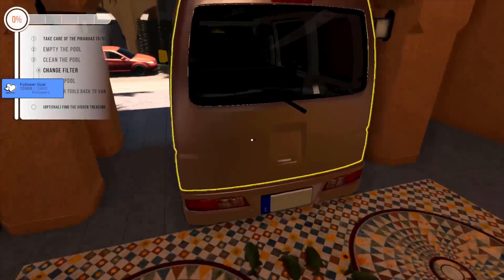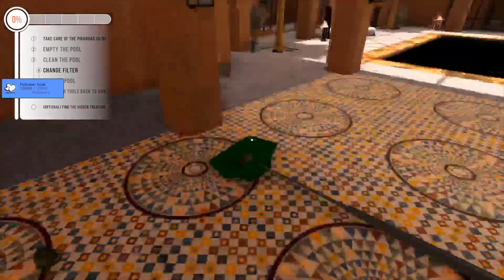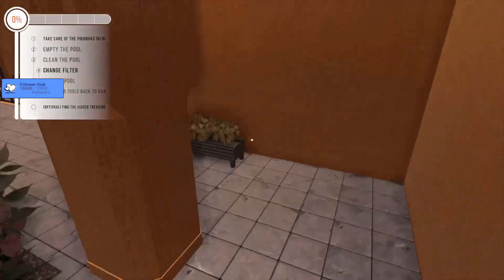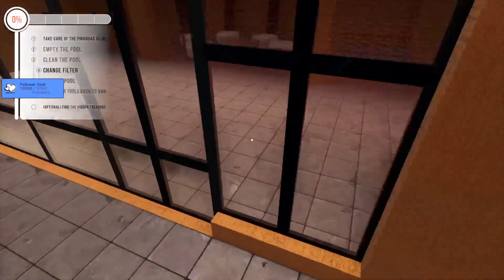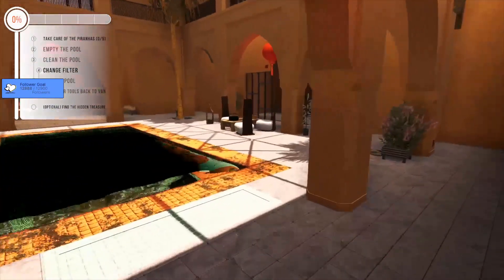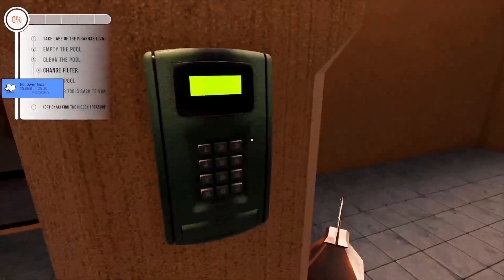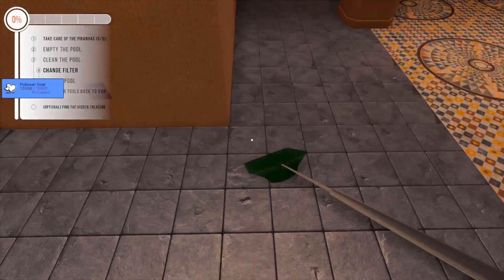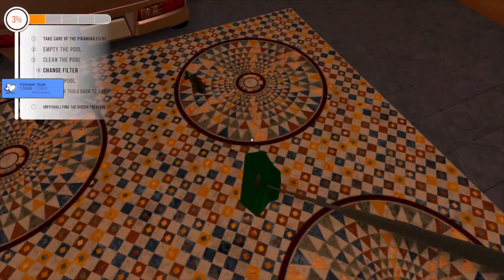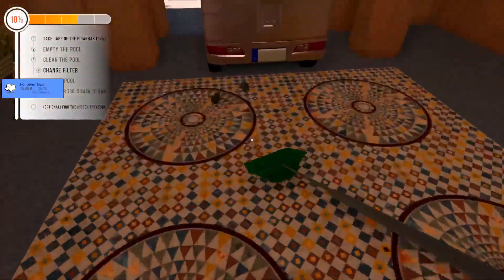I don't know what I'm supposed to do about the piranha situation. It keeps chucking him out of the vehicle. We're gonna keep pushing and fiddling with things. Put them in a box — quite possibly. I've pushed a load of stuff in. There's a box by the pool — that would make more sense! Why you'd want to keep them I don't know. Yeah, there we go — that's counting. It might be locking the thing until I've dealt with the piranhas — that's probably what's going on.